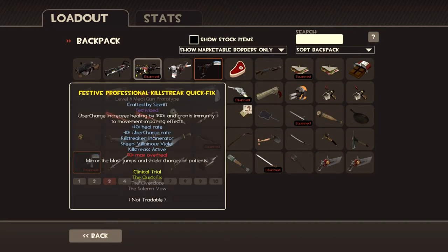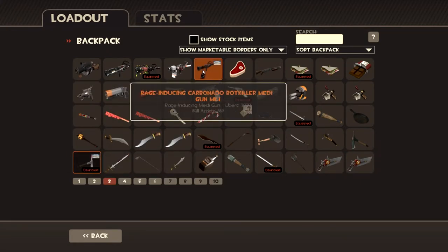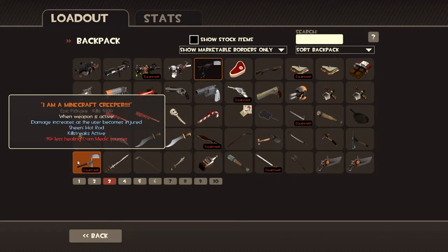I've got my festivized professional killstreak quick fix. Welcome to my crib — this is where I live. Gotta rock that villainous virage color. Moving on. I got this from my friend — my carbonaro bot killer midi gun. I don't know how the marks work, but it seems to be stuck at mark one. Got my pickaxe, named 'I Am a Creeper,' because this is literally my suicide weapon. It's a pickaxe — it's freaking Minecraft for days.